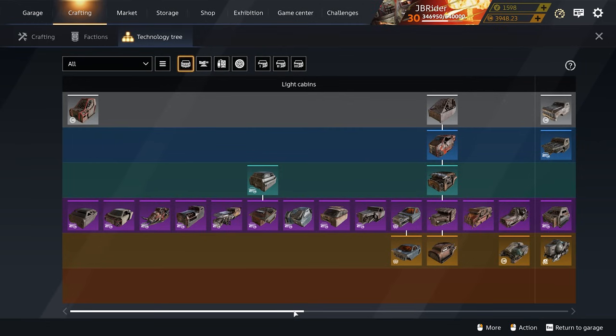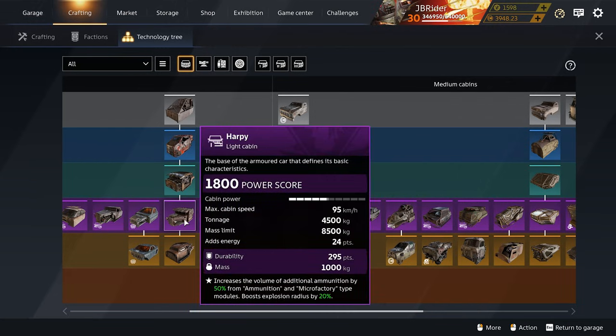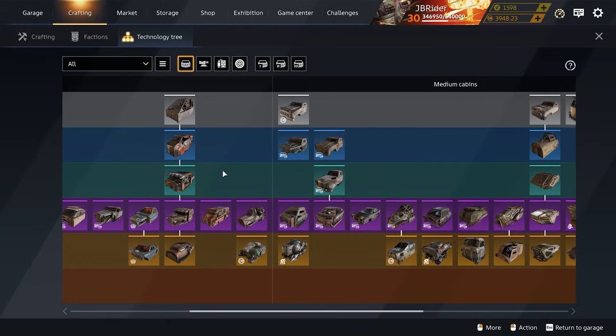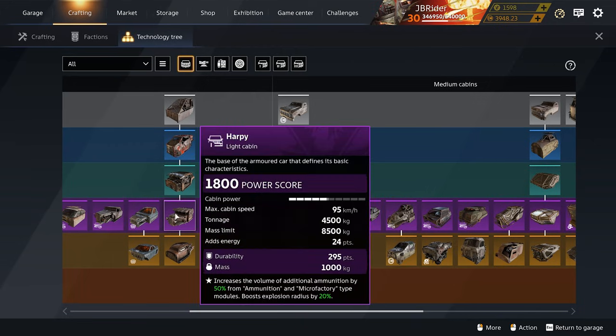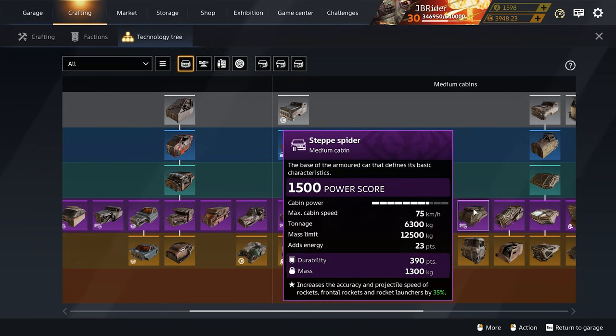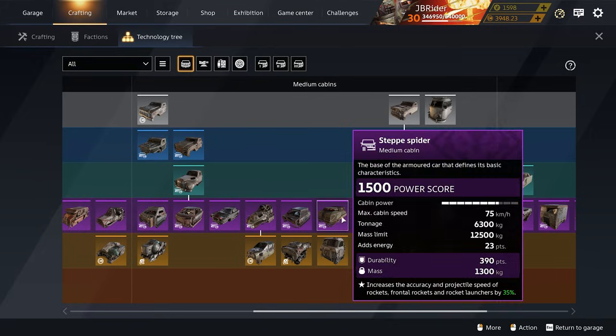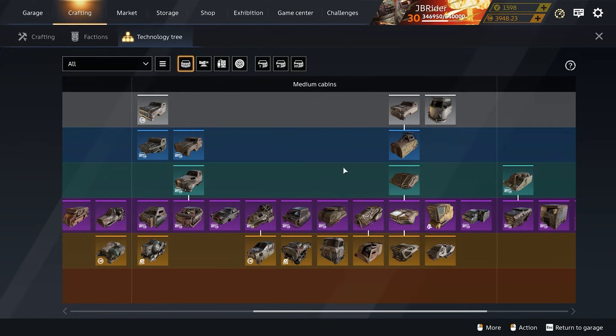Two more epic cabins worth recommending depending on your playstyle: the Harpy cabin has two perks — it increases ammo volume and micro-factories by 50% and boosts explosion radius by 20%, so it's solid if you use weapons with explosive damage. The Step Spider cabin is only recommended if you plan to use rocket launcher-type weapons. It works with the Snowfall, Crickets, Waltz, Helicon, Lucifer, and similar rockets, but not with the Trombone, Toe Nest, Hurricanes, Pyre, or Flute.